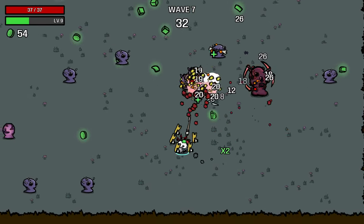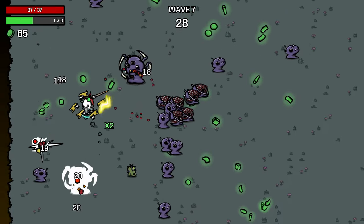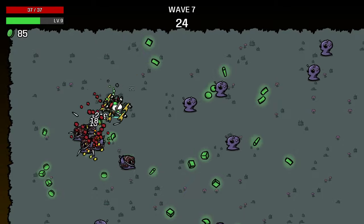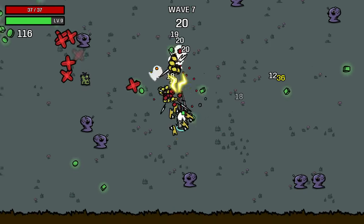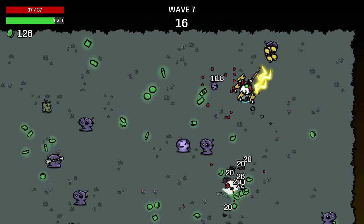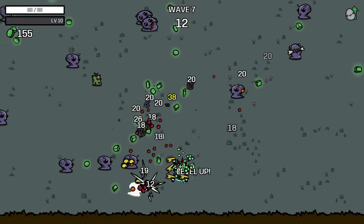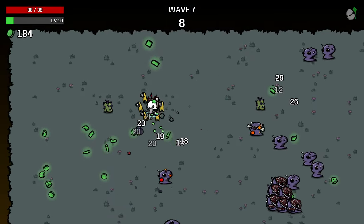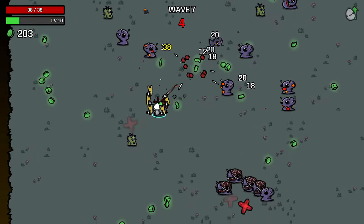We can just get burning on that guy and run away from them — that helps us clear out the big guys pretty quickly. I'd definitely like some piercing effect, because right now we are still having a little bit of trouble with crowds, even though we're spreading fire all over the place. It takes a while for the fire to take down all these enemies.